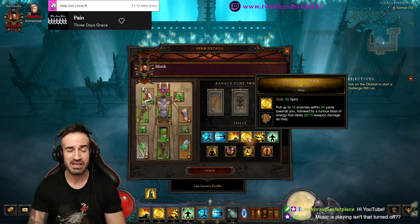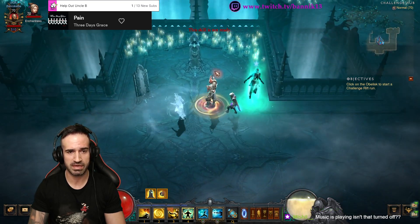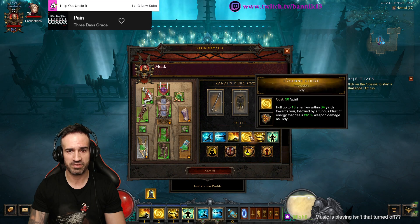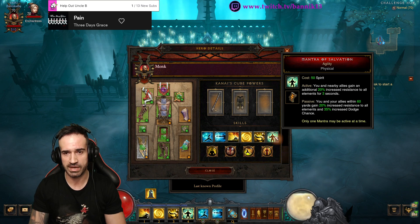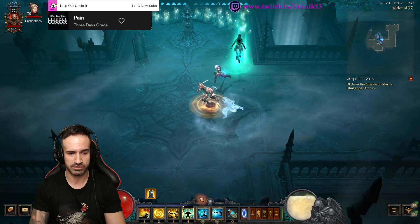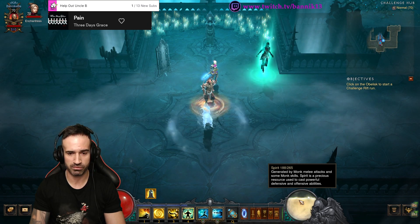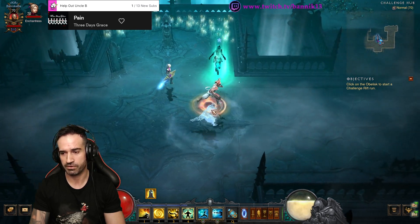Cyclone Strike pulls enemies in — you can use it, but it's another resource-spending ability, so be careful and don't spam it or you'll struggle with spirit. Mystic Ally is super important for replenishing spirit. If you're in a really bad situation, you can use Mantra of Salvation to increase your damage reduction for a bit, but again it costs resources, so only use it if you're in very big trouble.